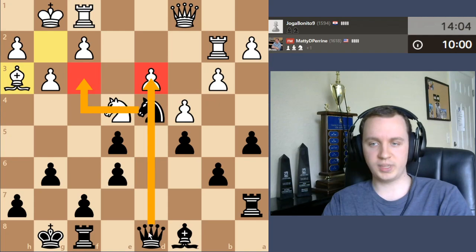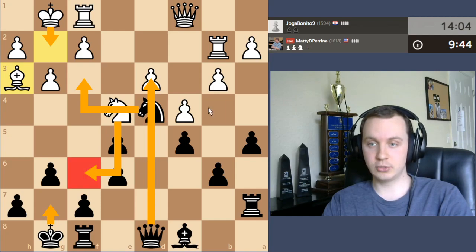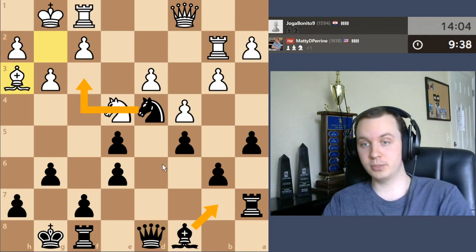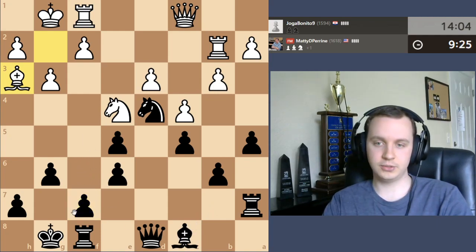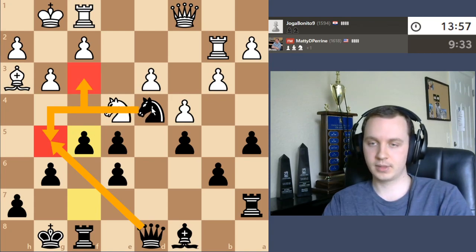White plays bishop h3. I don't really see the purpose behind this move. I do again have this option of knight check and queen takes d3, just picking up a pawn. I have to be a little careful though, because the queen could get trapped — knight check, king g2, queen takes here, knight f6 check, king moves, rook d2 ends up trapping the queen. So I want to check and maybe play bishop b7, aiming towards the king. I'm going to play f5 first. If the knight goes to g5, I actually have queen takes g5, followed by knight f3 check, winning the knight.